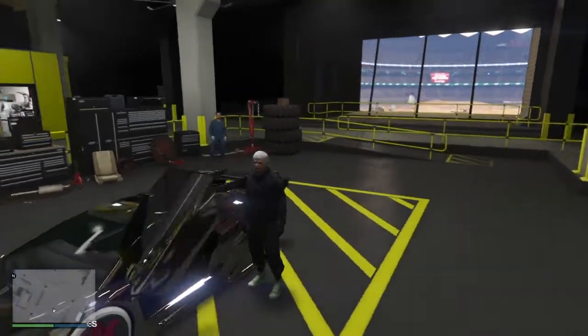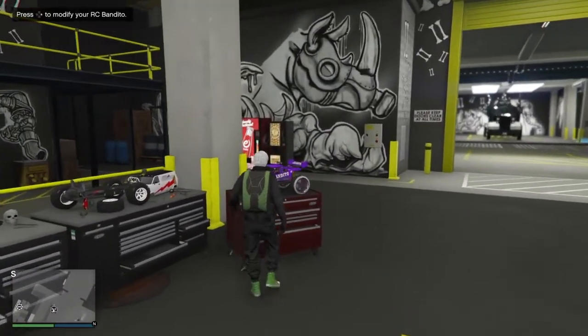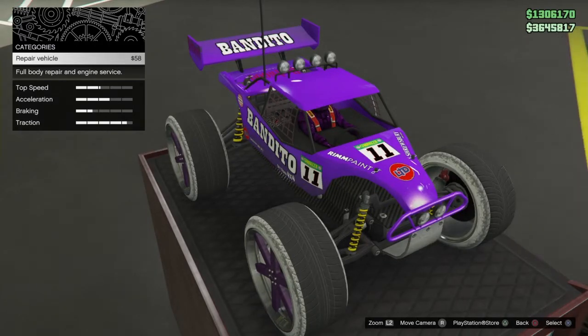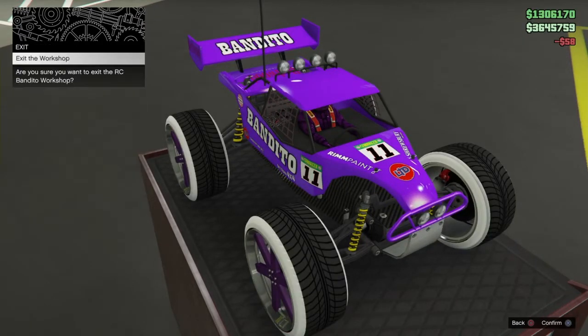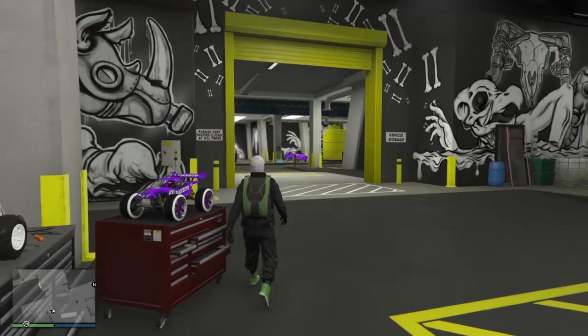Once you exit the vehicle, you want to go ahead and head over to the RC Bandito. Press right on the d-pad to modify. If it tells you that you need to repair it, go ahead and press X to accept, then just press circle and then X to exit the workshop.